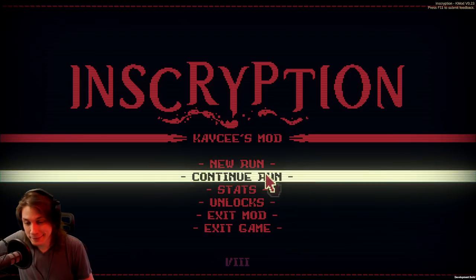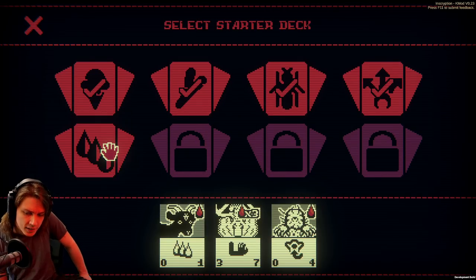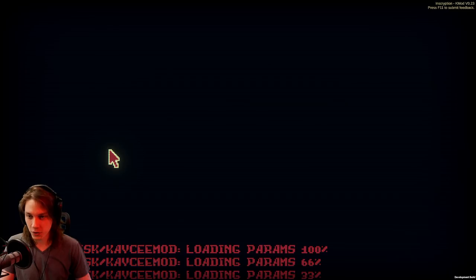My name is Raptor, and welcome back to Inscription. There has been an update — we have two new starter decks with which to work. This appears to be the three blood starter deck. We start with the Black Goat, a Moose Buck, and a Mole for helping to stall.